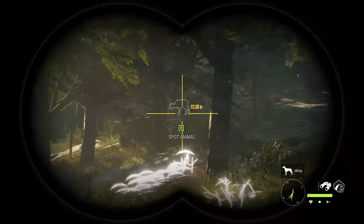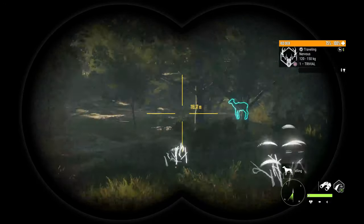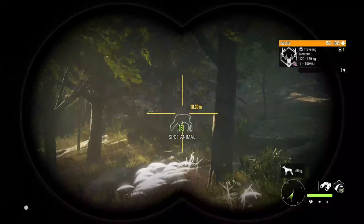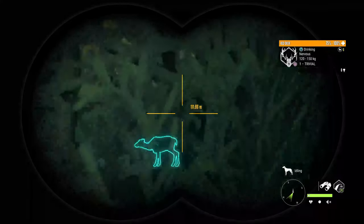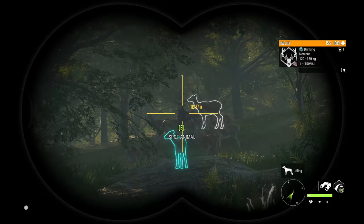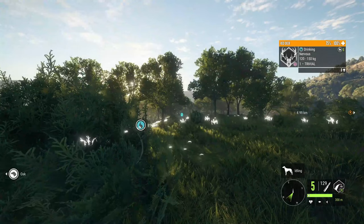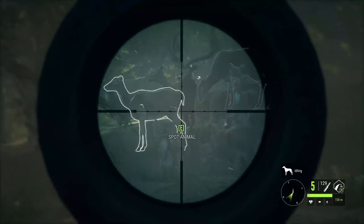Just moving further around the lake. We're going to come across another herd which is drinking. There's a level seven in the middle of that — nothing big, nothing major, but still a nice looking level seven. See if we can take him down.